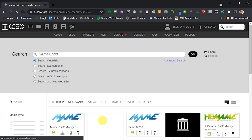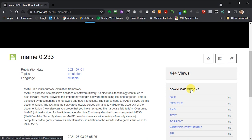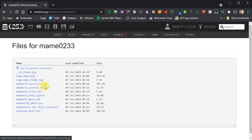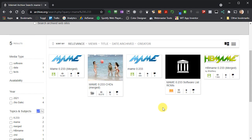Some of the downloads will be for the MAME software itself. You can check this by going to the download page and having a look at what files are available by clicking on the show all link. If this contains the software installation files or the source code files, then this isn't the right file for us. An important note: please do not use installation files that you download from anywhere other than the official MAME project website. You can never be sure if those files haven't been tampered with.